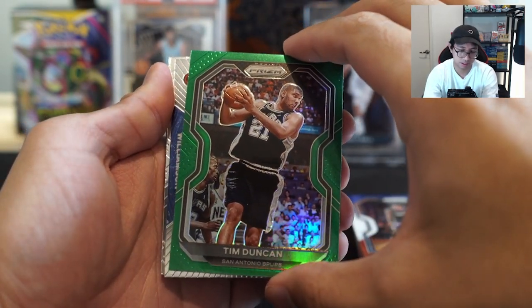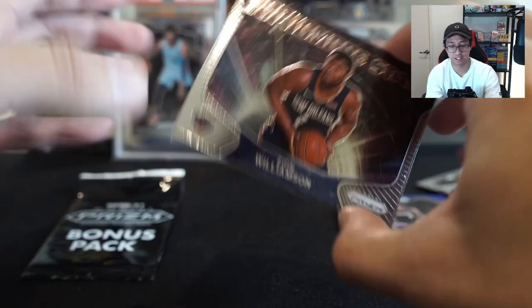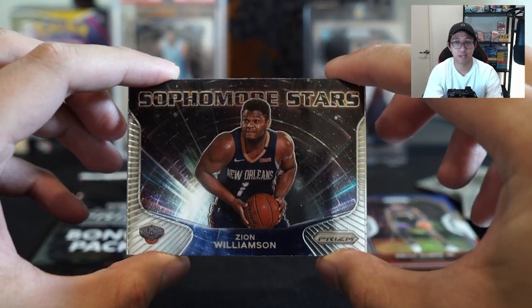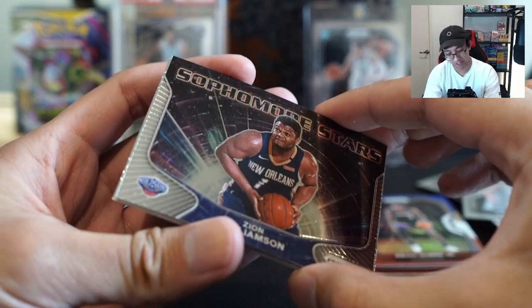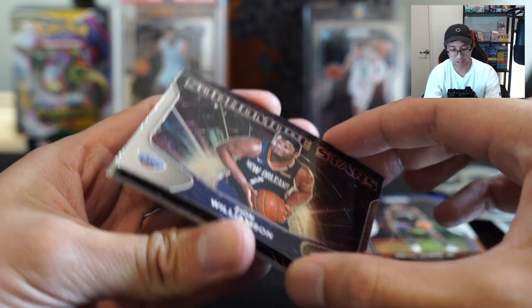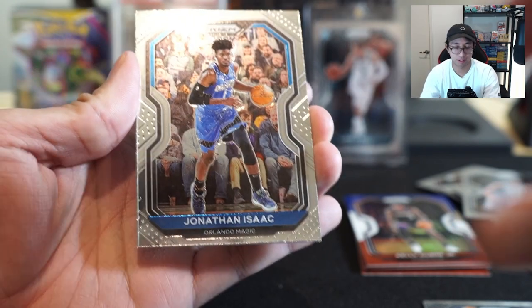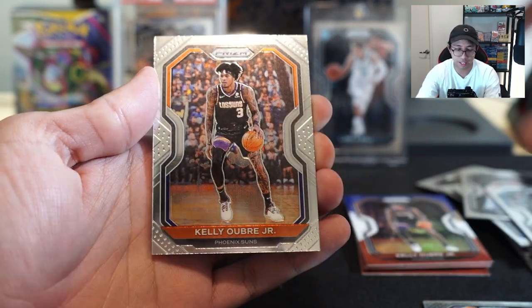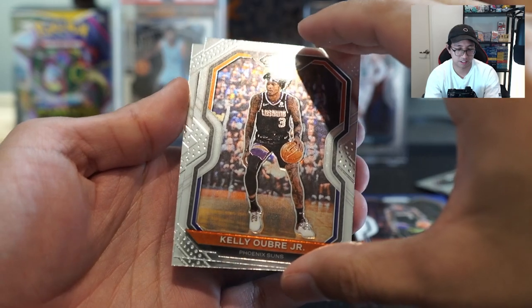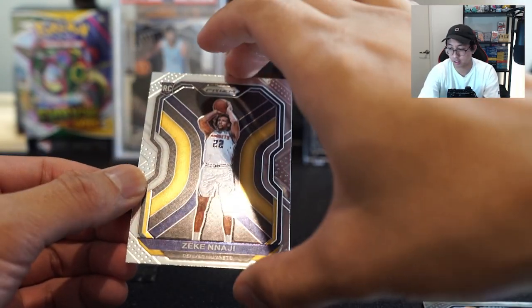And a Zion — look at that card! Zion, man. What's with his face on that one? It's actually an awkward photo. Our insert is a Zion. Jonathan Isaac on the side. Rookie, rookie — no rookies, what's going on? No LaMello, we need a second one. It's another rookie — Zeke Nnaji again. Alright, last bonus pack — not bad, not bad.